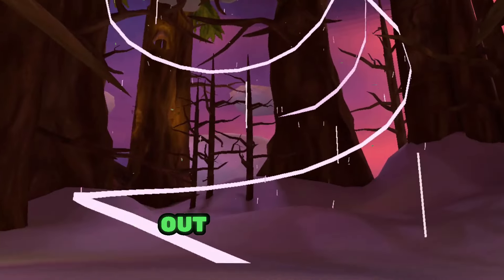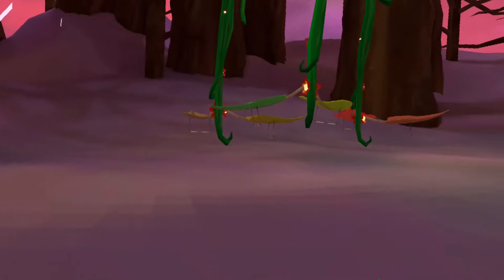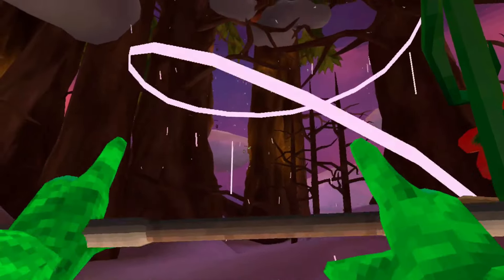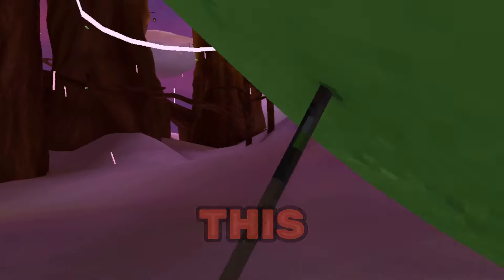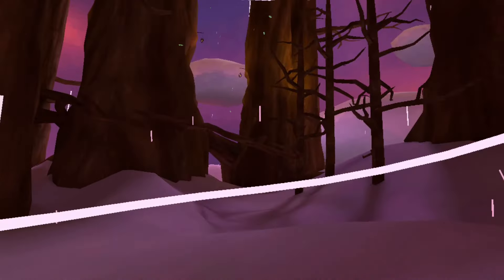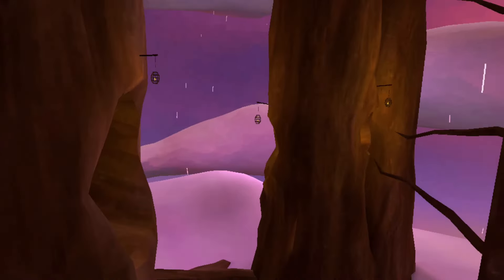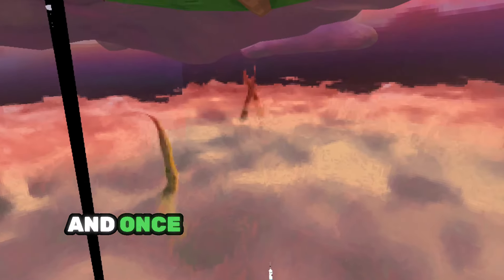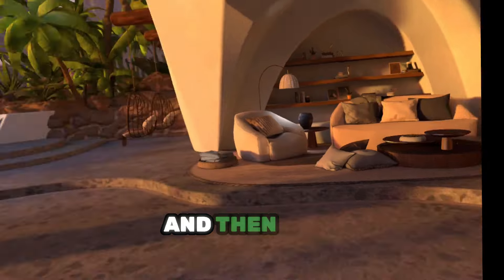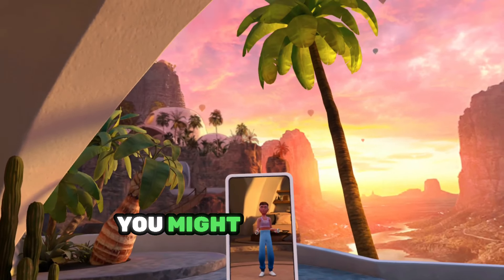Our next glitch takes place over here — this glitch is going to take you out of the map. So let me show y'all exactly how to do this. You will grab a glider, and then with the glider you will have to go into here. Once you go down, you are outside the map — and well, you might get banned.